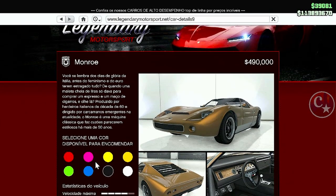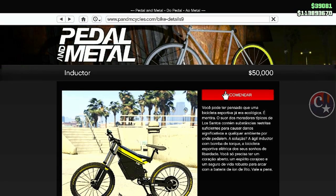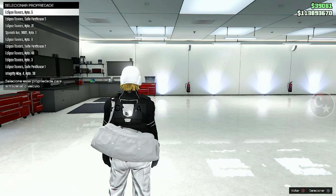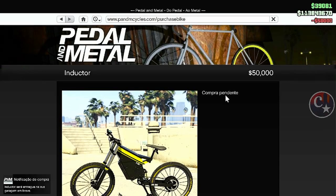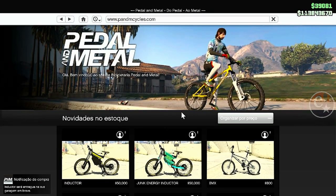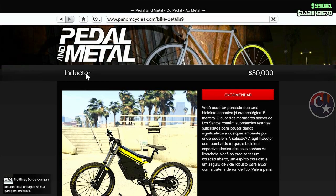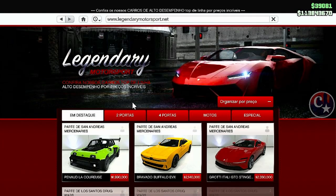Você seleciona a cor que você quer. A gente não compra o veículo — vou selecionar aqui o rosa, o pink. Aí você vem aqui no reloginho, clica no Pedal in Cycle, clica no site. Já vai cair na bicicleta que a gente selecionou. Compre dentro da garagem que você quiser. A garagem tem que ter os slots de bicicleta — olha lá, 50 mil doletas que custa essa bicicleta.